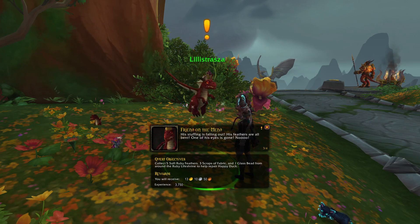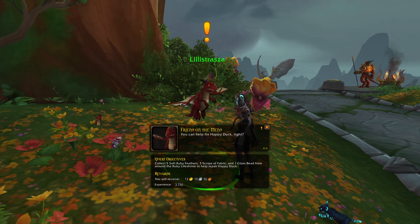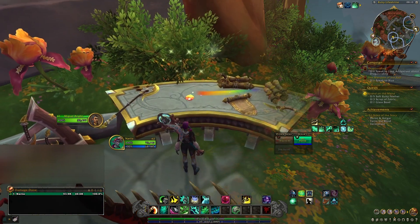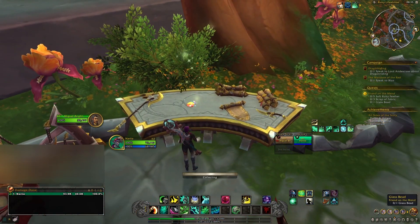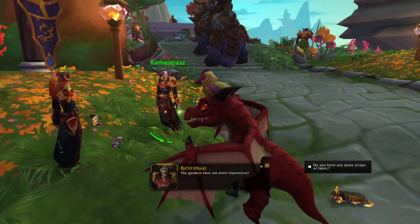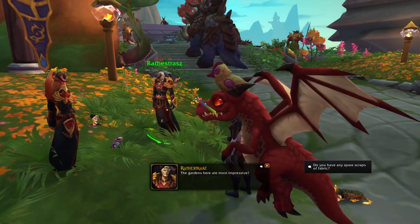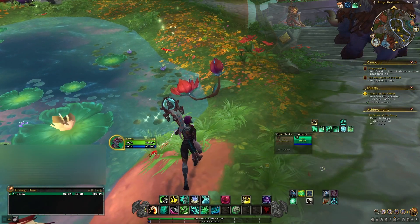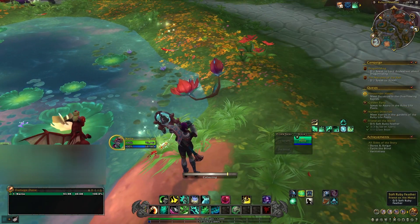There are going to be three parts to this quest that you need to obtain. The first part is you head over to this table and acquire a glass eye, so we can help replace its eye. Then you're going to talk to some of the citizens and ask if they have any spare cloth that you can acquire. And the last part is we are going to collect feathers.